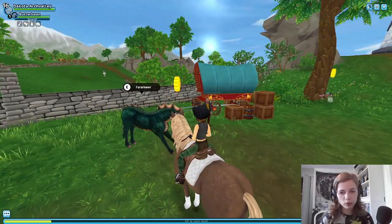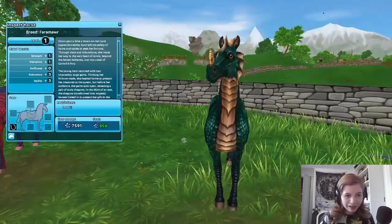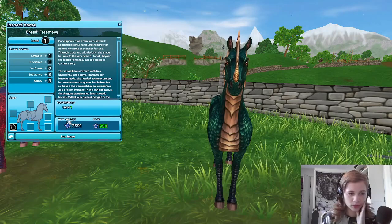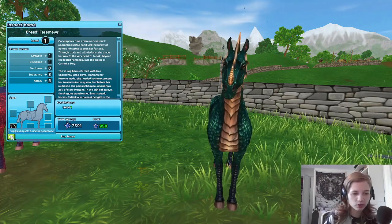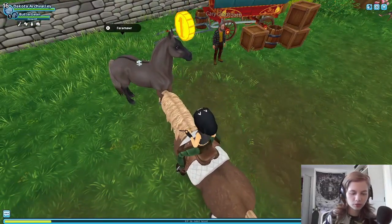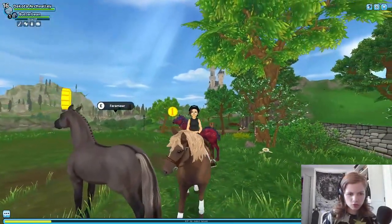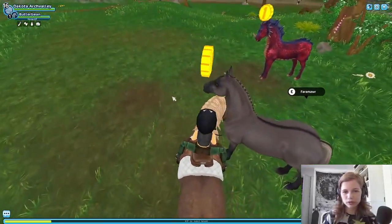We're getting this bad boy. We're buying this horse — I'm spending a stupid amount of money on this horse. Oh, I can see it now. Look at him! I don't really like the stripe but he's cute. I didn't notice the stripe before.